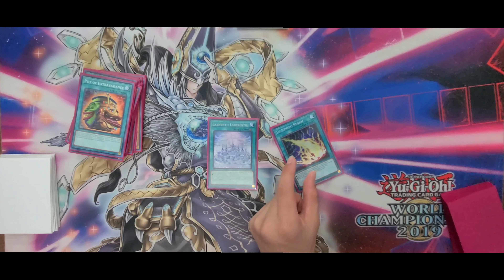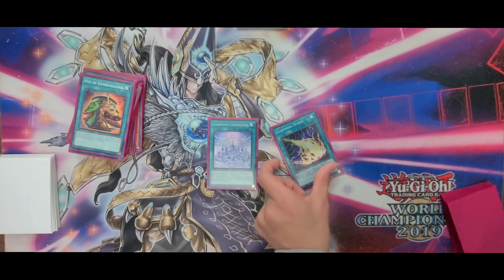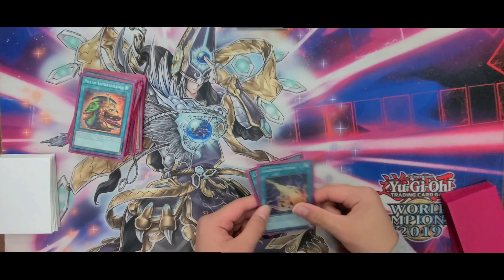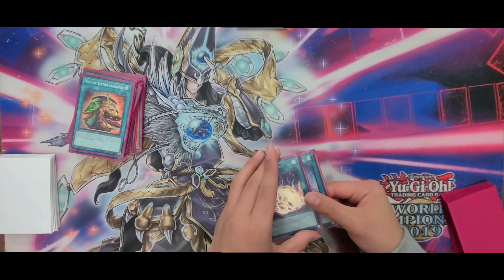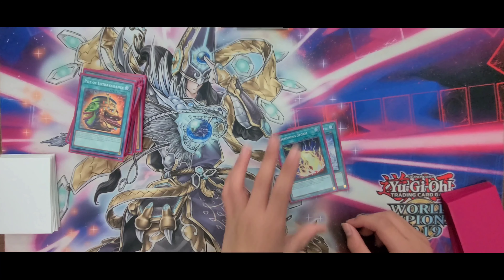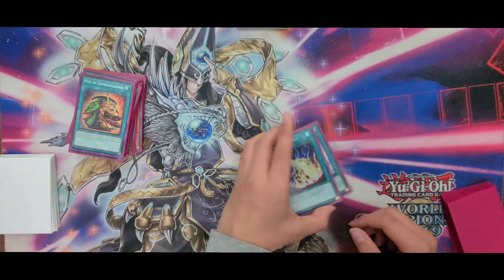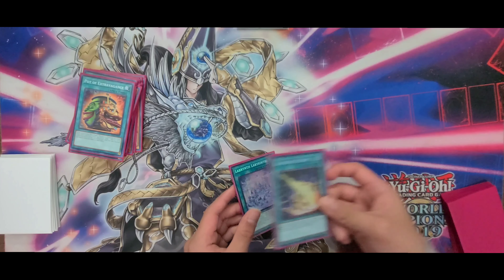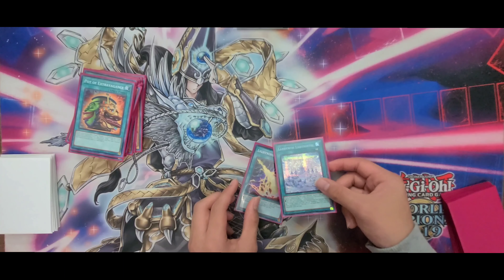Lightning Storm can be traded for Harpy's Feather Duster, but I think Lightning Storm is a little bit better because the deck really sets a lot of cards. Lightning Storm destroys face-up cards, so even if it's like turn 5 or 6 and you have 5 set cards, you can still use Lightning Storm. And Labyrinth Wall is pretty good too.